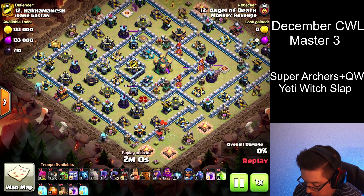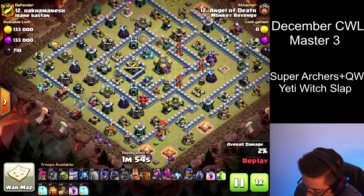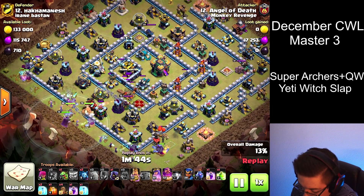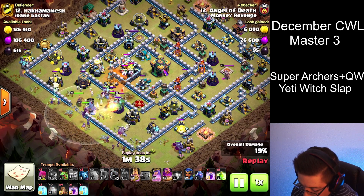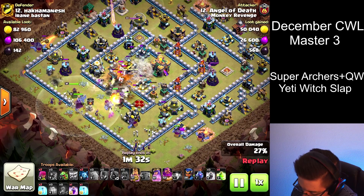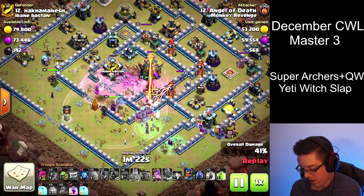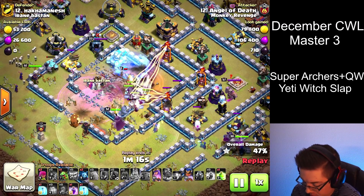We already know it's a 3-star, but it is very close — you will see. Drop the golems down, spread out the Yetis, spread out the witches, heroes in the middle. Save the Royal Champ to see which side needs help. Poison for the super minions and defending CC. Use the Earthquake to damage the core and open up those walls. Use the Tome — sadly it did not clip as much as I thought, and the King peeled downward. But they did end up rerouting, which was fantastic and probably saved the attack.